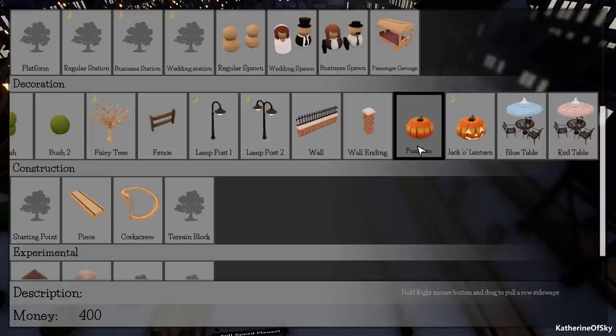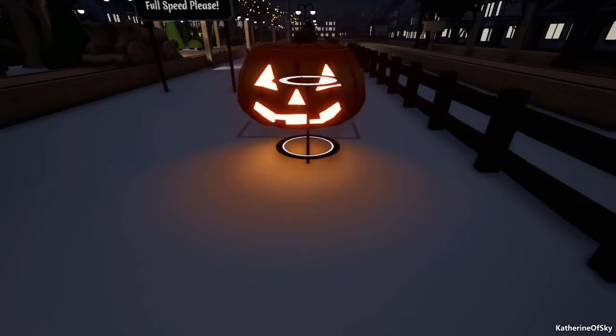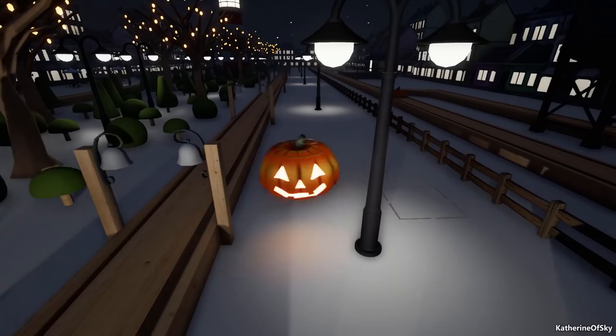Right, and we have pumpkins and jack-o'-lanterns. Here's a pumpkin, and let's build a jack-o'-lantern. Oh look at this — ooh, the spooky orange glow! Nice, very very nice.